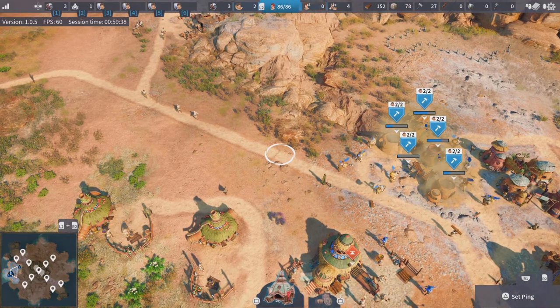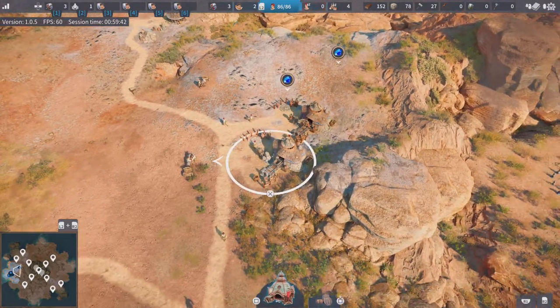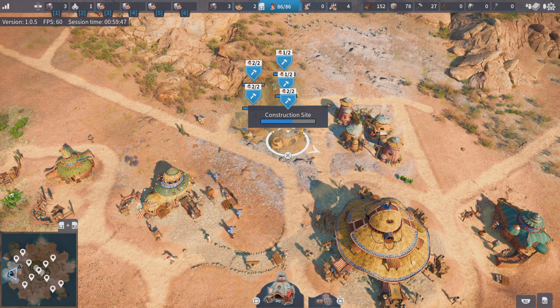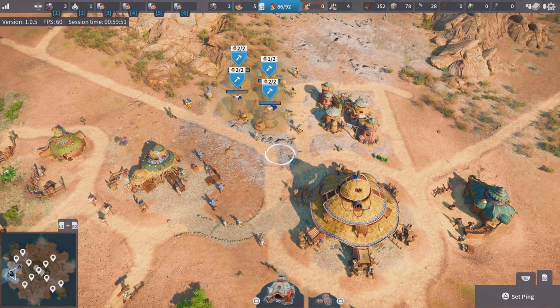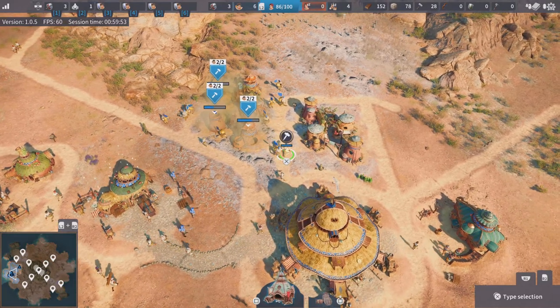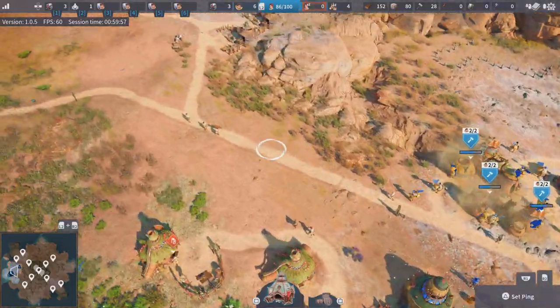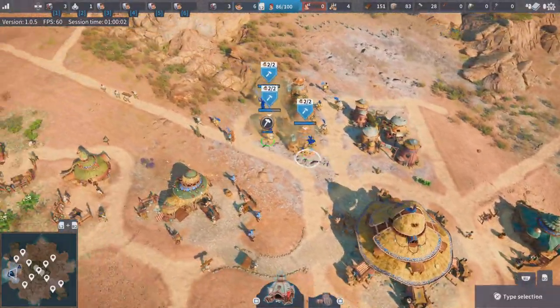If you can see it's touching zero a couple of times when you're selecting new buildings and that kind of thing, you want to start building residences as a priority. If you can stick to having at least 15–20 carriers free at a time, you can't go too wrong. Bear in mind that the further the buildings are away from your warehouse, the longer that carrier is going to take to do one job.